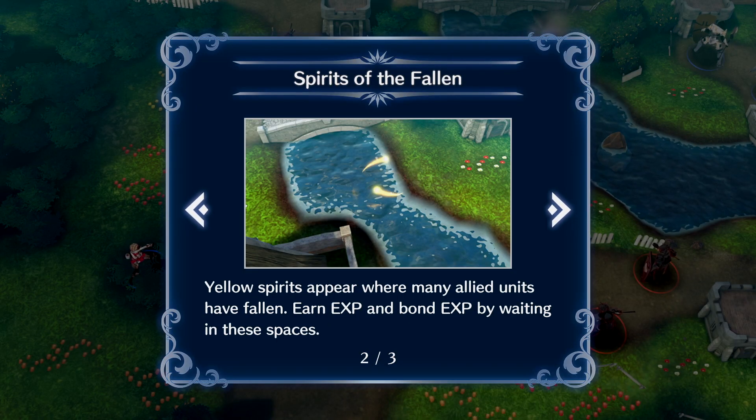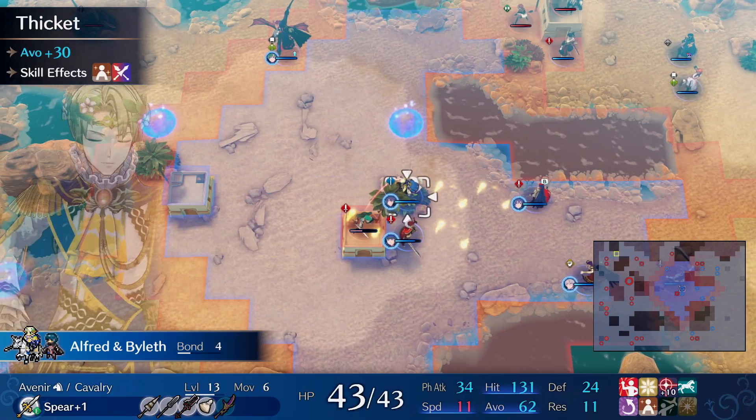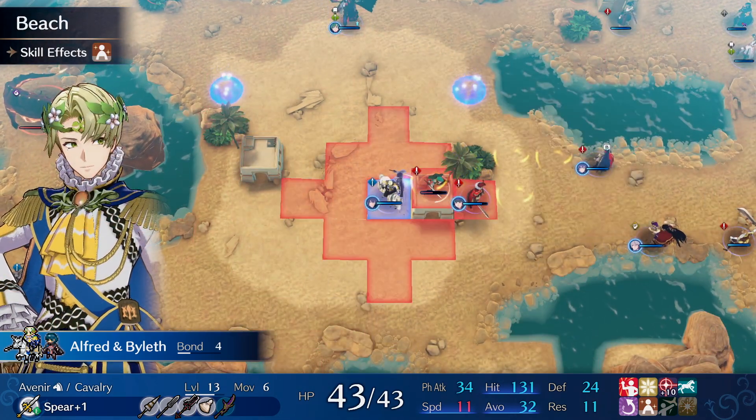By the way, if you're connected to the internet while playing, you might see spaces that have pink or gold swirls called Spirits of the Fallen on them, which means there are items or experience points to collect on that tile, so feel free to stand on those whenever it's safe to do so.